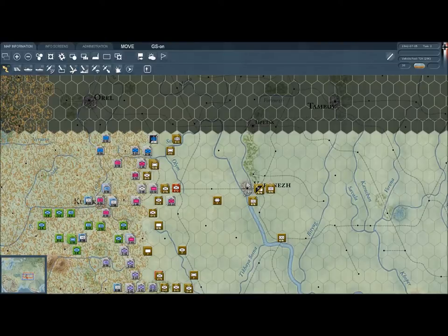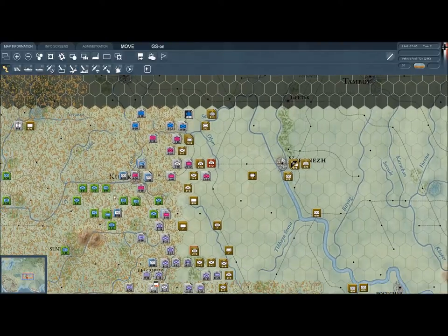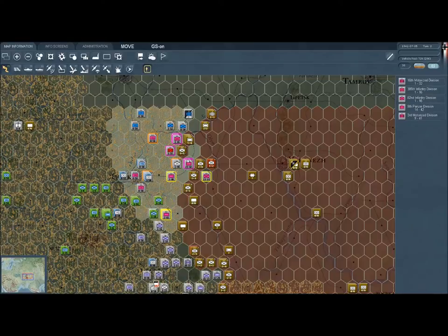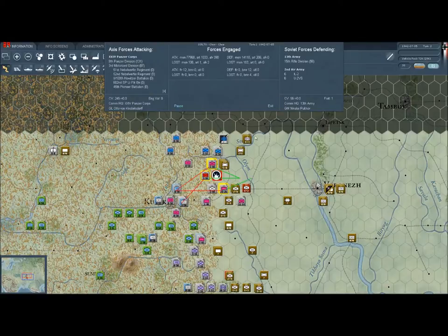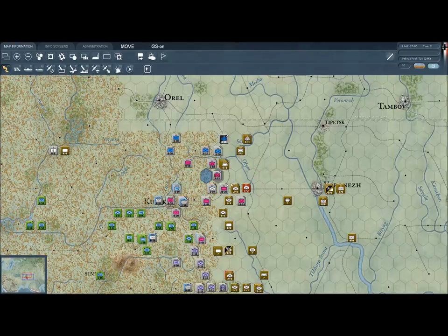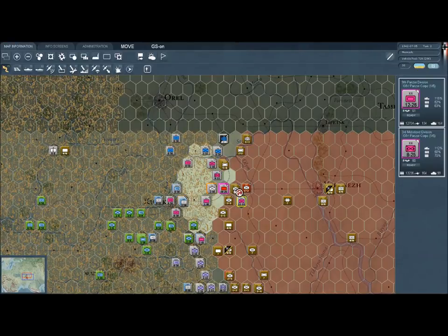It looks like we may have some mud back here, which may slow our progress. Let's go ahead and use the shift key — beautiful, three units at once. Absolutely incredible. We made the enemy unit rout. I'm so glad whoever showed me that shift-attack technique did show me that. That is a huge help.